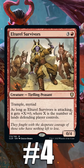Number 4: Elemental Survivors. If there's one thing I like my 0-powered 4-drops to have, it's Trample — which is just one of the myriad of reasons it's on our list.